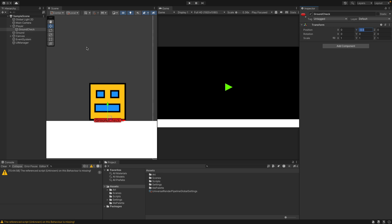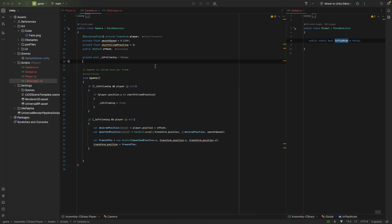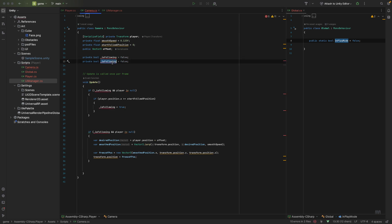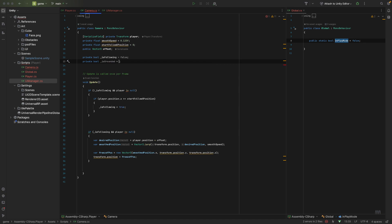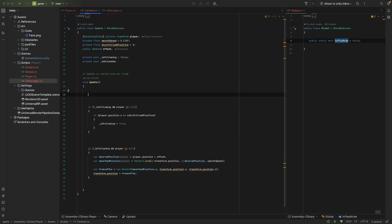Now we need to create a Boolean. I'm going to copy this and paste it, and call it `isGrounded`. We'll set that in the update method so we can do this before anything else gets done.